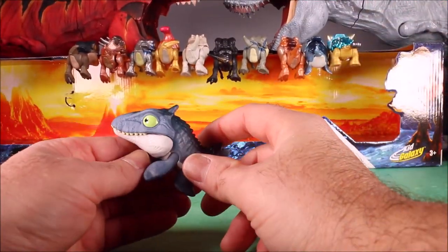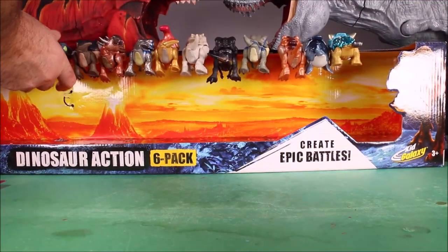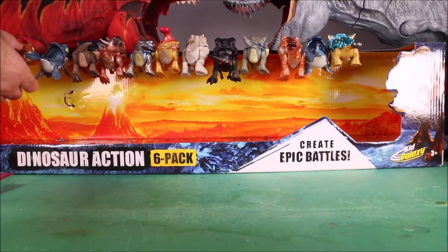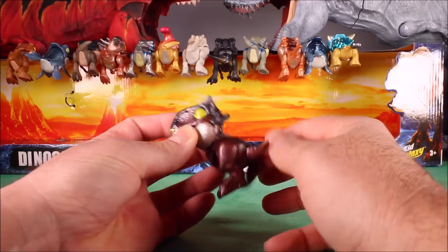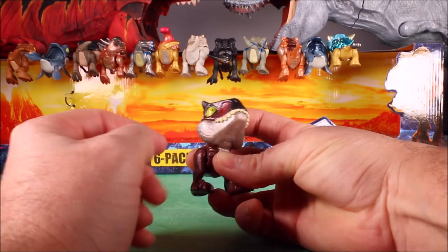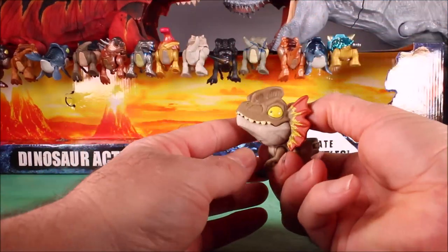And then we have our regular shineless Mosasaurus, and then our regular dull T-Rex. And we have Carnotaurus Toro, a character from the Camp Cretaceous series — you can see the wound there on his snout. And then we have an awesome Dilophosaurus.